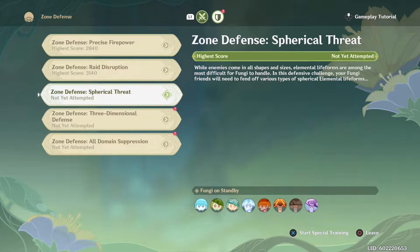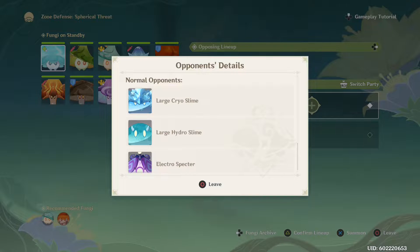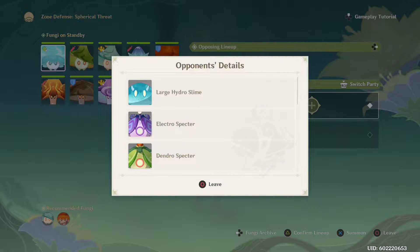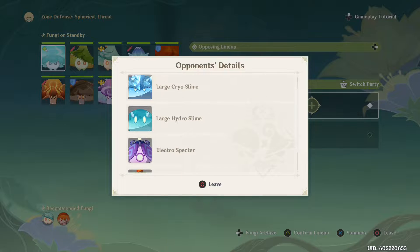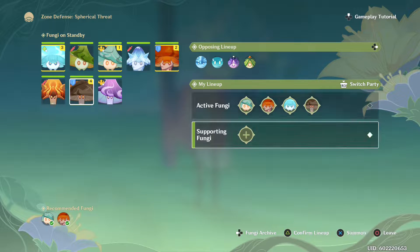'While enemies come in all shapes and sizes, elemental life forms are among the most difficult for fungi to handle — your fungi friends will need to fend off various types of spherical elemental life forms.' I was right — when it says spherical, it's slimes. Large Cryo Slime, Electro Specter, and Dendro Specter. The Cryo Slime is most intimidating. I'll choose the recommended ones plus extras I know will work, and confirm the lineup.